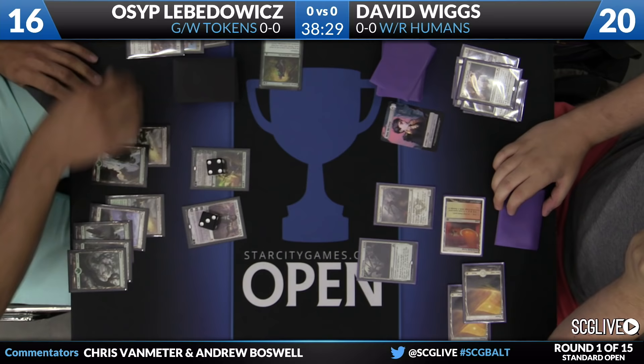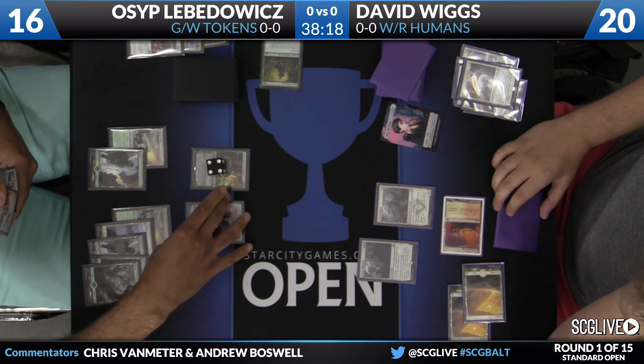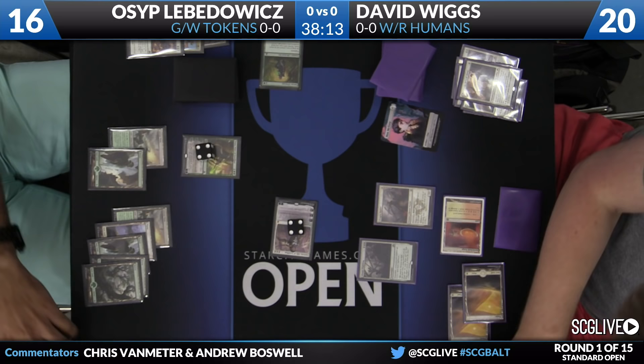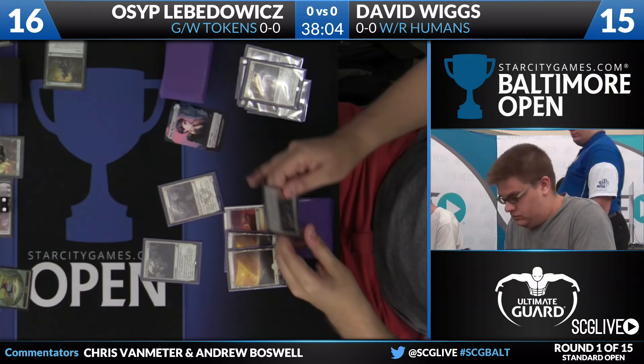David is going to try and rebuild with a copy of Always Watching, sending in his Dragon Hunter, but Osep is just going to chump block with his 0-1 Plant token. He's going to plus one his Gideon again and start trying to turn the corner here, attacking for five. A 5-5 indestructible is a pretty big body. Nissa's going to plus one again, make another 0-1 Plant token, and pass the turn back without a play.